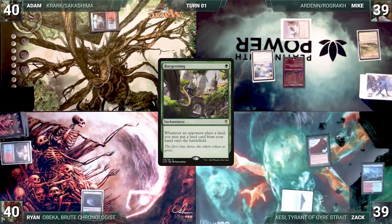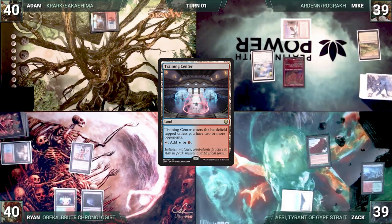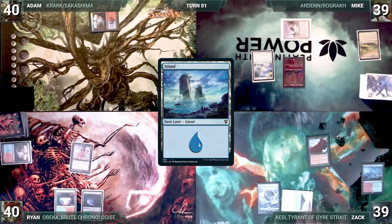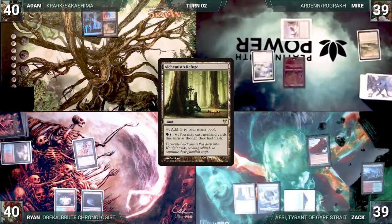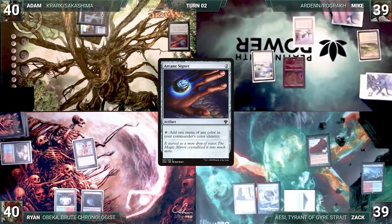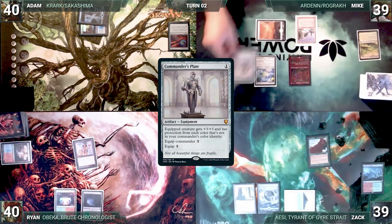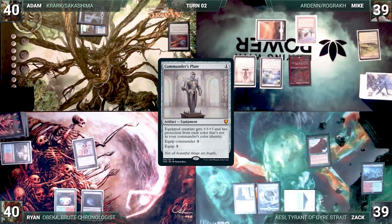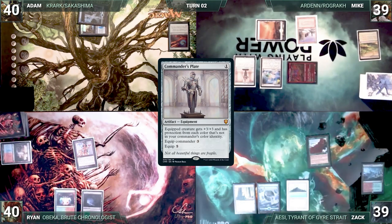Ryan draws and casts Lion's Eye Diamond, then plays a Training Center, triggering Zak's Burgeoning, and Zak puts an Island into play. Ryan passes to Adam. Adam plays an Island, triggering Burgeoning again and Zak puts Alchemist's Refuge into play. Adam casts Arcane Signet and passes. Mike draws, plays a Plains, and Burgeoning triggers but Zak declines. Mike casts Commander's Plate and then moves to combat, swinging Rograk at Adam for zero to send a message. Zak draws and casts Sol Ring, then Rhystic Study.